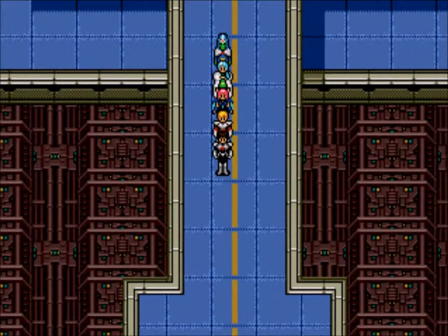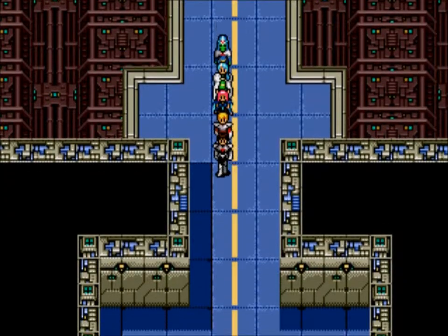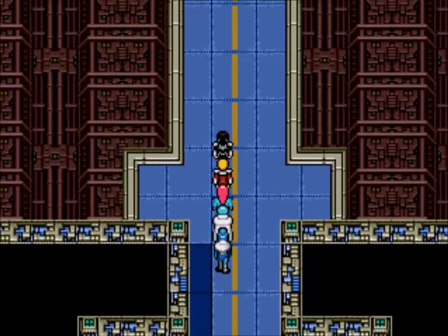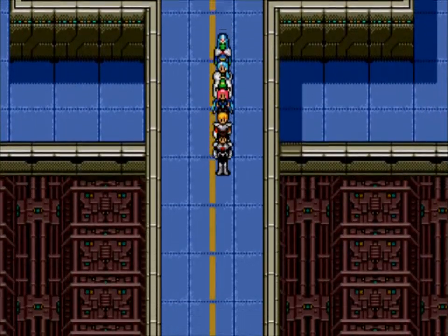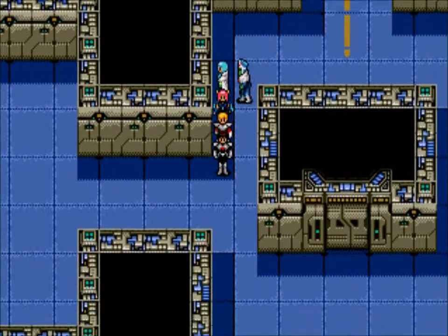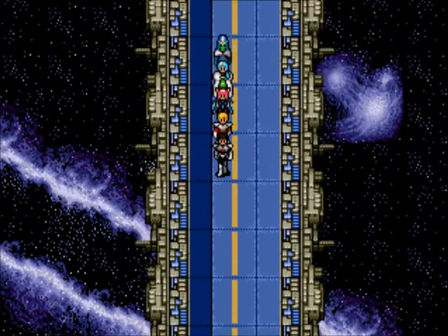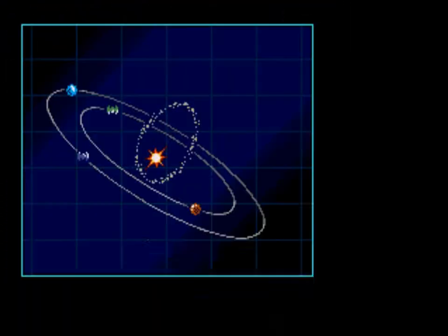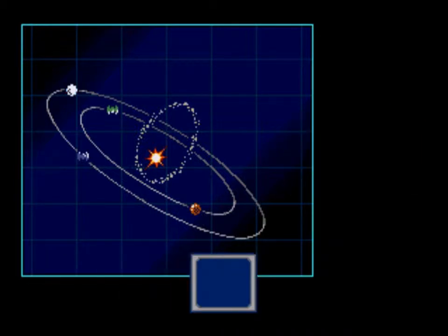Hello and welcome to another episode of Phantasy Star Four. My name is Martyr, thank you for joining us. If you weren't here last time, we cleared the system of this manifestation — a monster — and supposedly fixed the system, but it didn't fix things on Desolus. So we still have a problem: the ice is still building up and it's going to wipe out the people of Desolus.